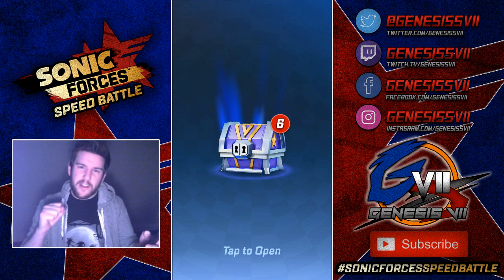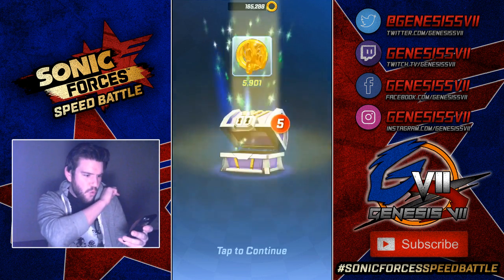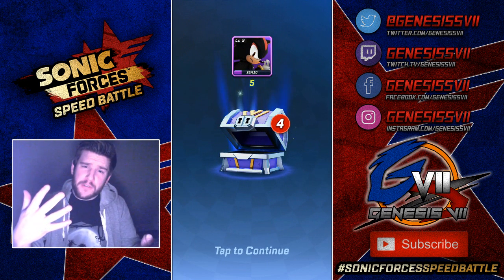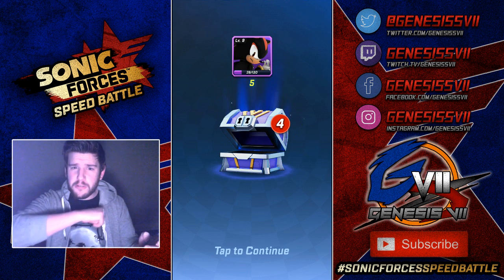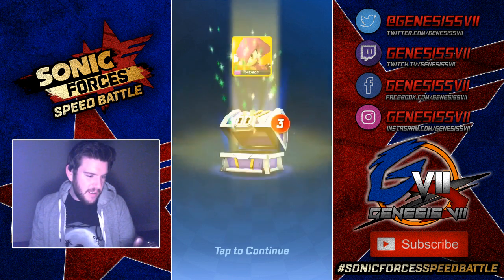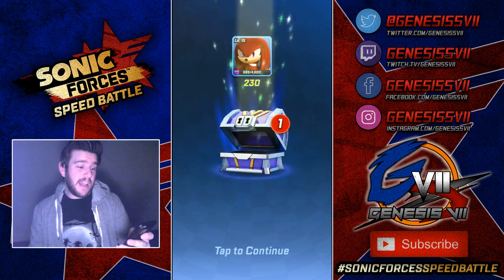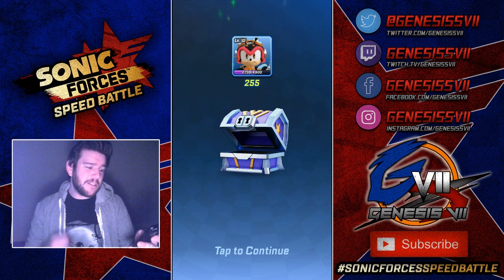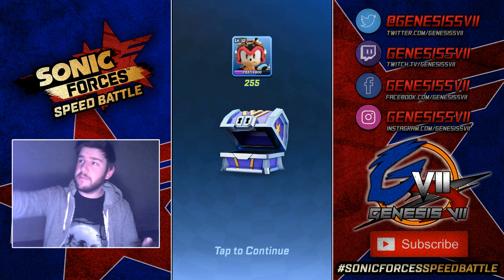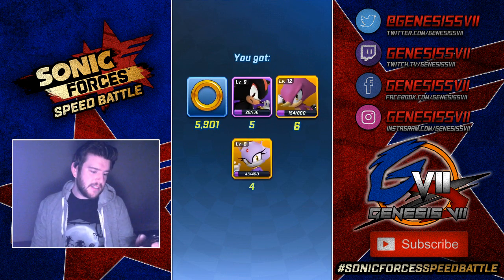Here we go. I have not had a platinum chest in a long time. We get 5,901 rings, five Shadows! So if you typed Shadow, give yourselves a thumbs up on your comment and let me know you got it correct. We get six SPOs, four Blazes, 230 Knuckles, and 255 Charmys — which is nice because Charmy is one of those very much on the good road of progression to level 16. So I'll take it.